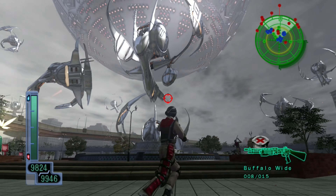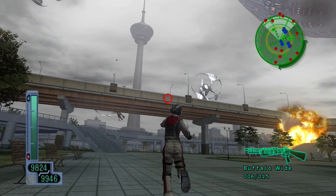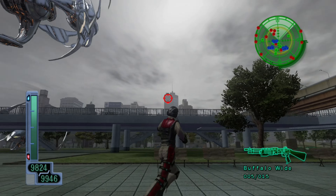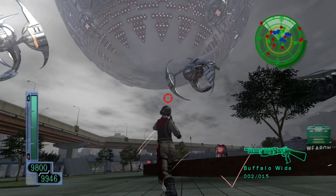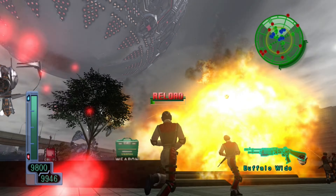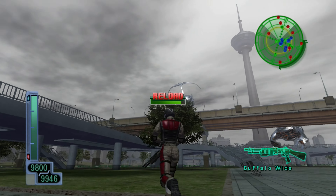One problem with the turrets could be that they can't really reach when the things are above you. We don't really have that ability. So that can be a problem with the turrets on a mission like this.